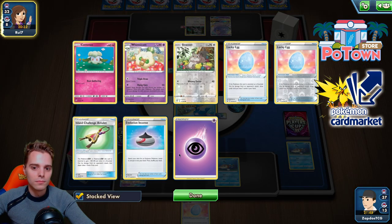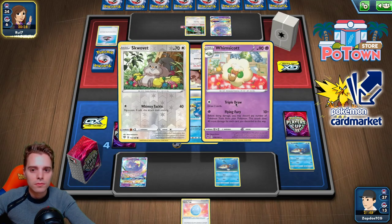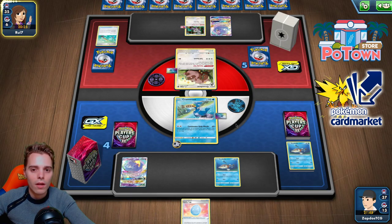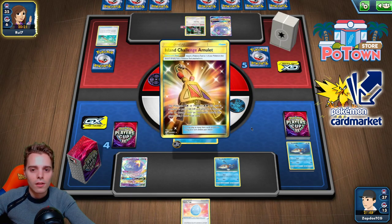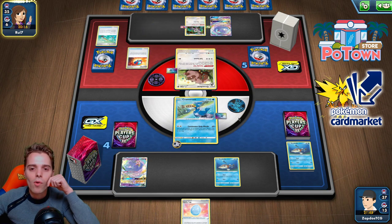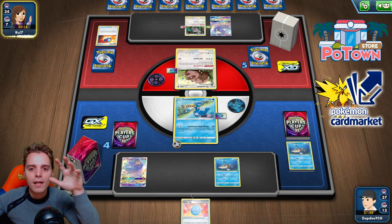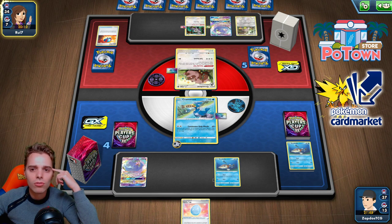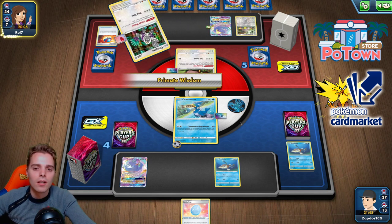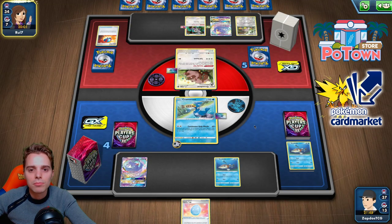He plays Ordinary Rod to get back his Whimsicott line and Energy. He leaves the Cottonee in place. Island Challenge Amulet again — that's bad, but he'll need to discard it at some point. His damage multiplier is 40, so that's 90 damage total — he still needs to discard three tool cards to KO us. Unless he has all the U-turn Boards established, we should be fine.